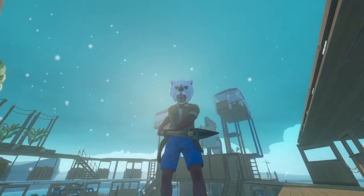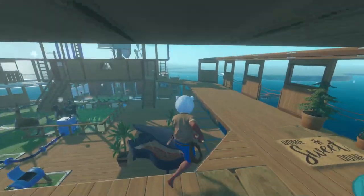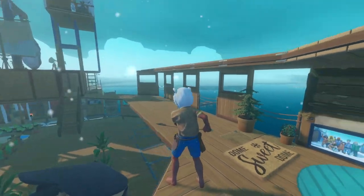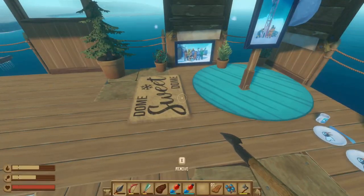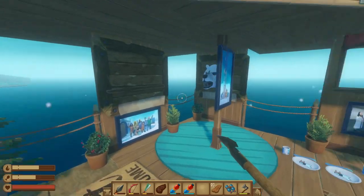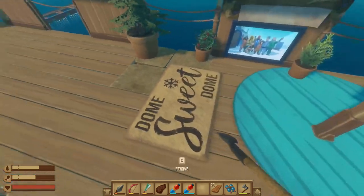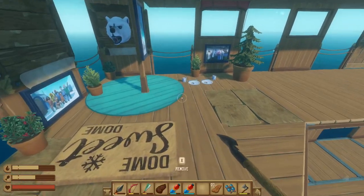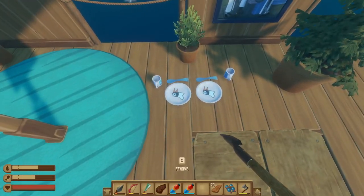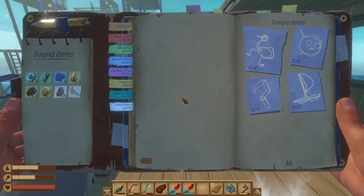Hello guys, this is Zuma and welcome back to Raft. Last time we connected all the domes with the electrical cables, and when we did that we unlocked the vending machines where I could get quite a lot of the Temperance merch. The only thing from the dome that leads to the next place we want to go is the Saline Key.